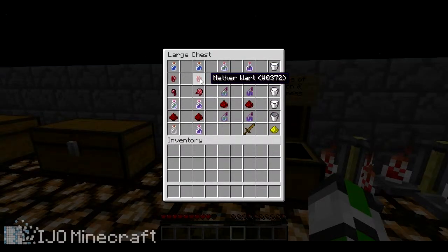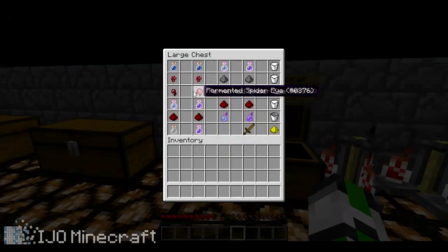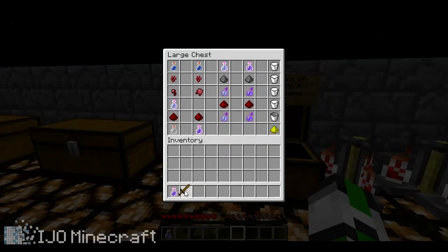For weakness, you will need a water bottle, nether wart, and fermented spider eye. So they both involve spider eyes. That'll give you a weakness potion. Here I'm going to show you what it does.